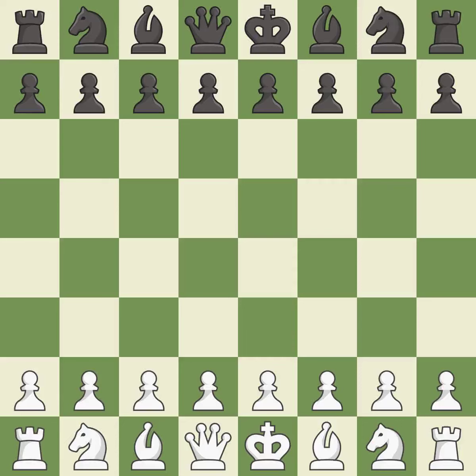French Defense, Tarrasch, Open, Kistiakov Defense. 5.NGF3 CXD4 6.BC4 QD6 7.00 NF6 8.NB3 NC6 9.NBxD4 NxD4 10.QxD4. Sharp — a back-and-forth game where both players had chances.